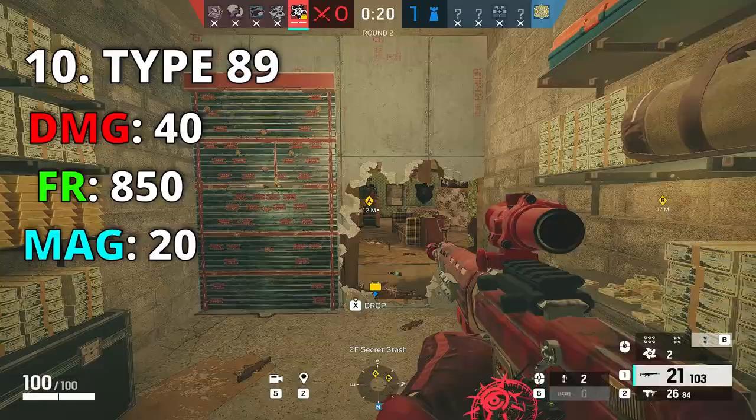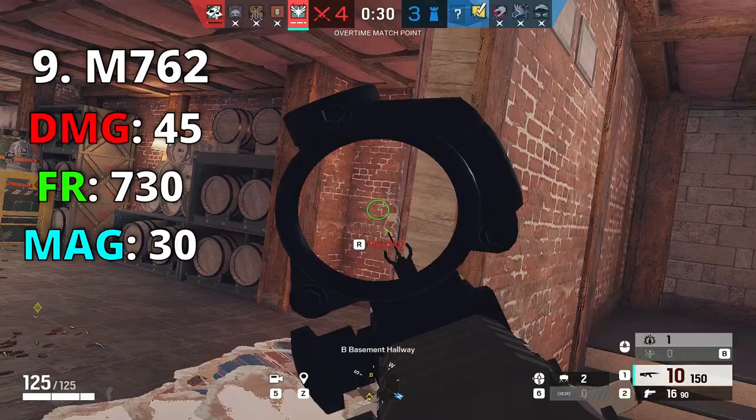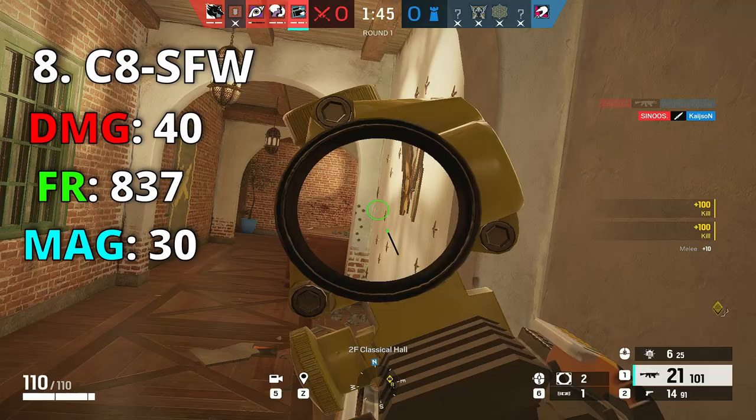Number 9 is Zofia's AR with 45 damage and 730 fire rate. You all know how strong this gun shoots — compared to Iana's AR, Zofia's is better; compared to Hibana's, Zofia's is still better. You have 1.5 and 2-point scopes with no recoil. Number 8 is Buck's C8 — 840 fire rate and 40 damage. The high fire rate is really important because you're shooting faster than Iana or Zofia's AR.